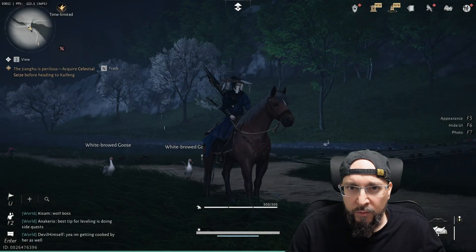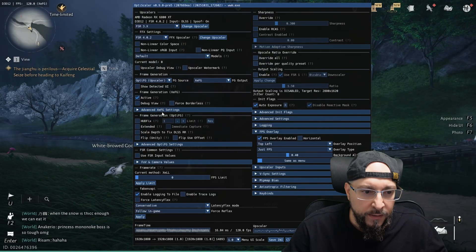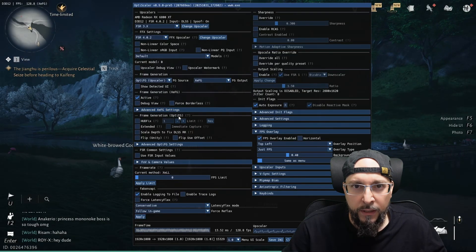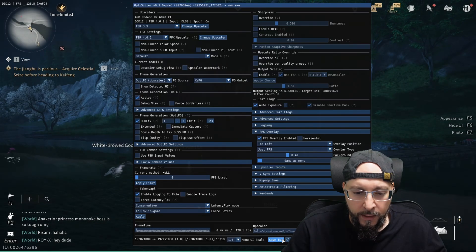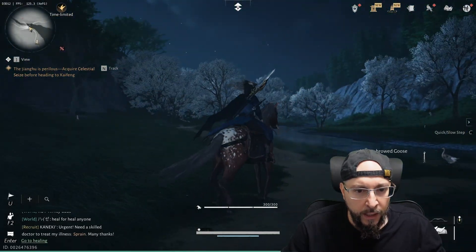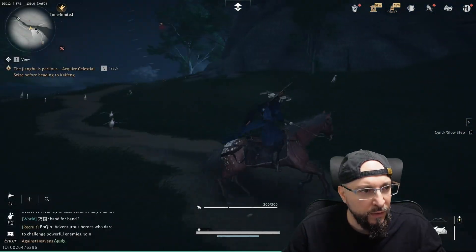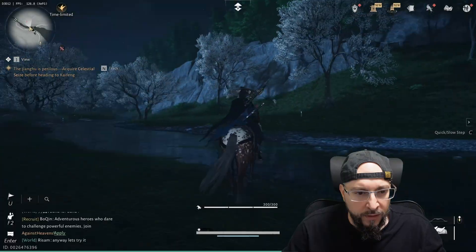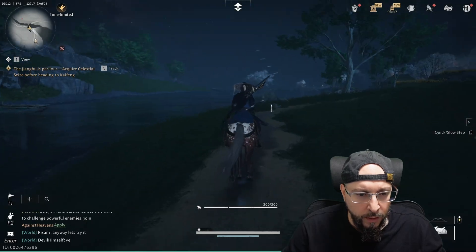One last time hit Insert. In the OptiScaler menu find the Advanced XEFG Settings. Under Frame Generation > OptFG, tick HUD Fix, then Save INI and Close. As you can see, we still have great FPS numbers around 120 to 134, and the game feels a lot smoother — hopefully you can tell through the video — and we no longer have those ghosting issues.